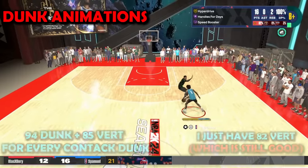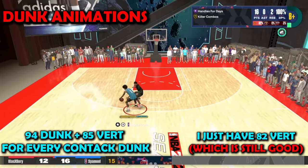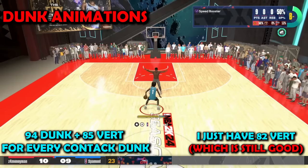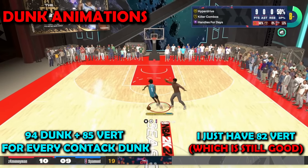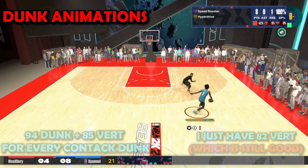For contact dunks, the ones I have require 94 dunk and 82 vert. If you want every single contact dunk in the game you need 94 dunk and 85 vert — the 85 vert gets you the small contact dunks, which you can get more frequently. The 82 vert gets you every contact dunk other than that, and I dunk on everybody. If you want another build, I posted that build video a couple days ago.